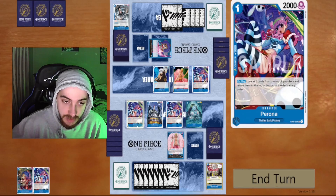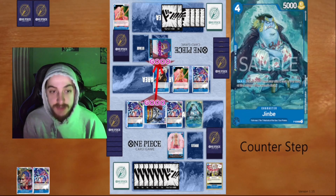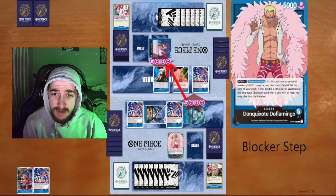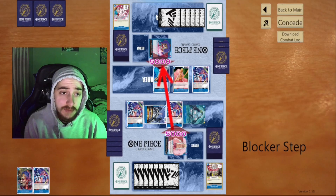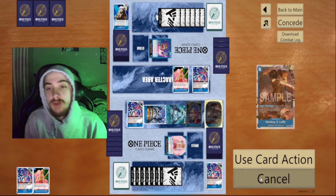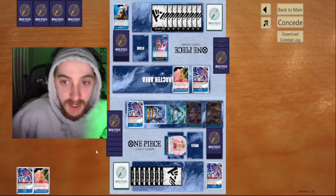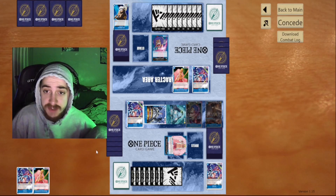I decide to dump everything into that defense, because if he had attached three to Perona and swung at my Jimbe, it would have bottom-decked his blocker — so we weren't really afraid of that. Now swinging first, we play our Avonkov. We swing six; he dumps a lot onto that. Then we swing five — he takes it. We swing five again, he blocks with the one-drop. Then we go Avonkov into Luffy — just an insane combo. I'm debating whether to use the effect to bounce my own Perona, but looking at my hand I don't want to pitch those cards, so I keep hand size up and save Luffy for the follow-up.